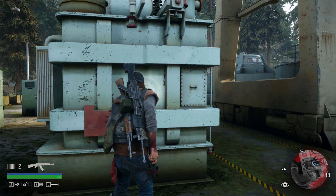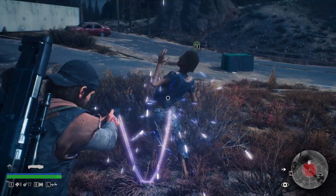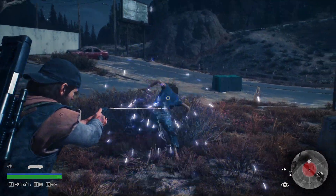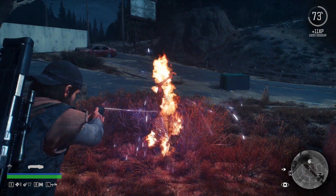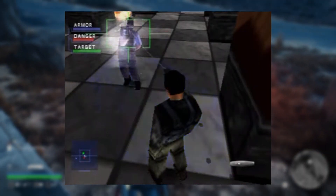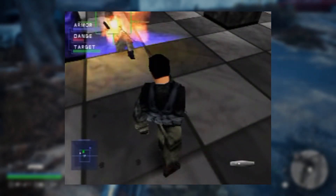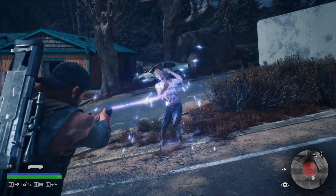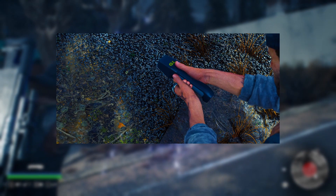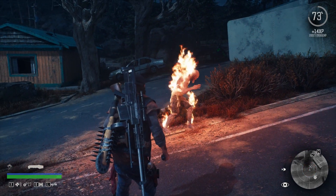At the time Siphon Filter was released, Bend Studios was actually called Eidetic. If you collect 18 IPCA tech and reach the true end of the game, you can then use a weapon that shocks and burns enemies, just like in Siphon Filter. On that weapon you can see the initials GL, which are also the initials of the main character of Siphon Filter.